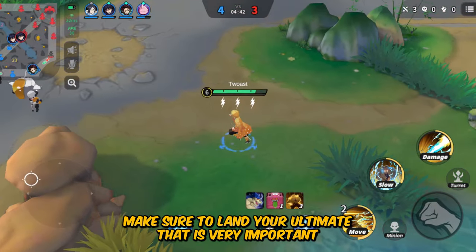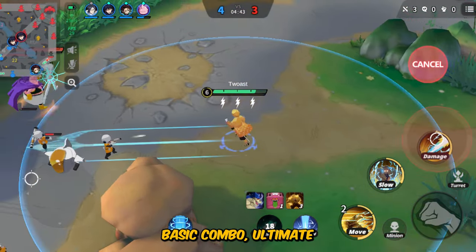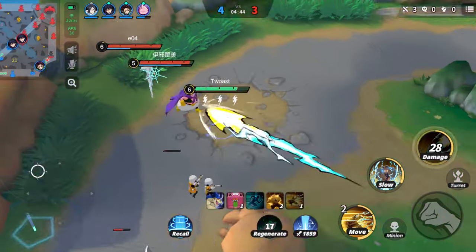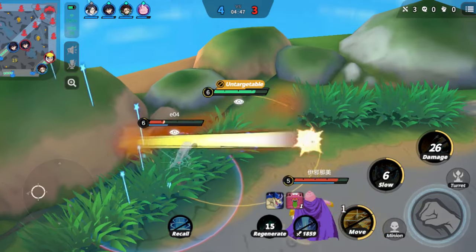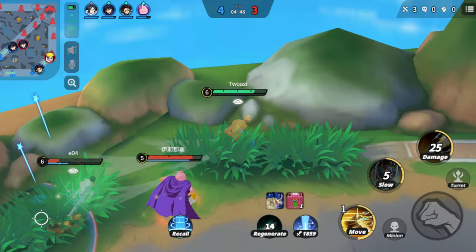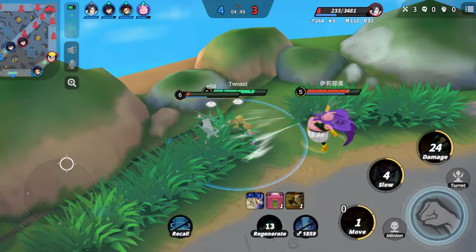Make sure to land your ultimate — that is very important. Basic combo: ultimate first, then first skill, then second skill to slow, basic attack to proc the passive, first skill again, then basic attack again.